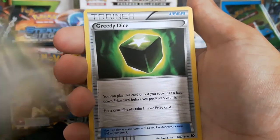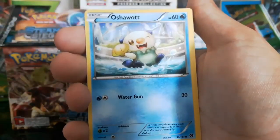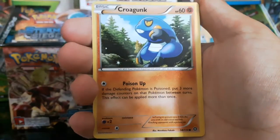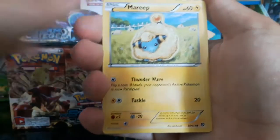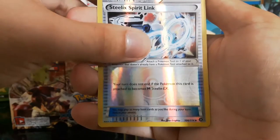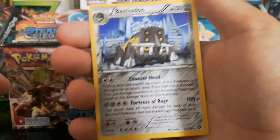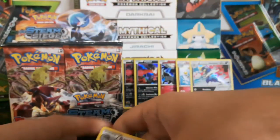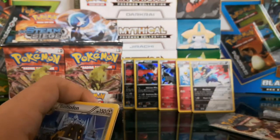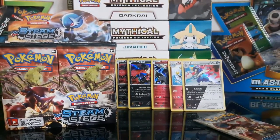Always do the free card trick when you open these things. We got a Rapidash, which I'm surprised is an Uncommon. We got a Persian — look at that Persian, looks like he's hunting the Flabebe. A Greedy Dice. Oshawott. A Rufflet. Tangela — or SpaghettiOs, as I like to call it. Another Mareep. Another — that's three Steelix Spirit Links anyway. And we get another Bastiodon.